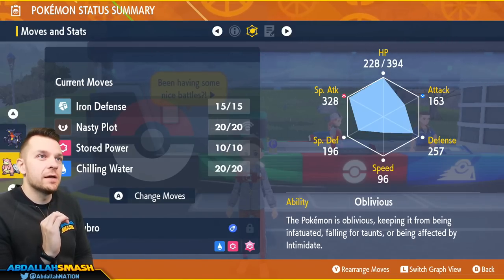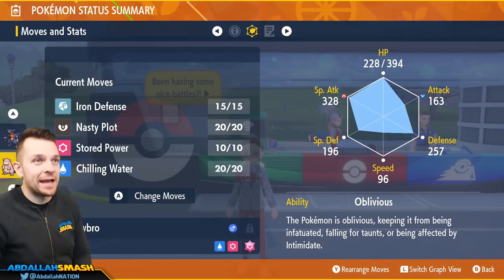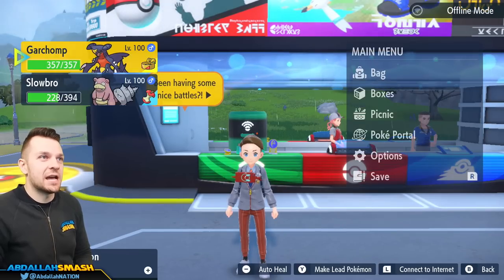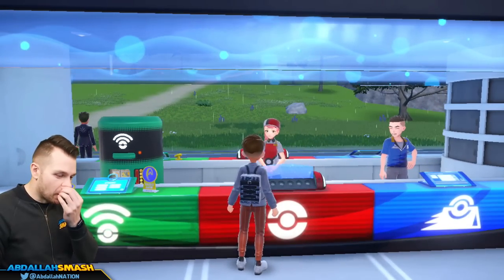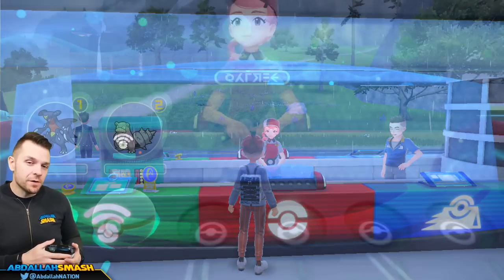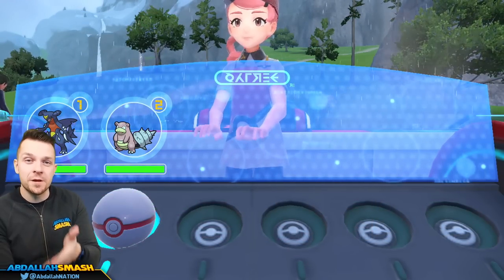We are fully EV trained in Special Attack and HP with a little more in Defense, Leftovers equipped. At level 100 that's going to be 394 HP, which is gigantic, 257 Defense, and 328 Special Attack — monstrous. Heal up and then we're going to find our Cinderace battle. I'll show you the strategies involved with getting the entire thing soloed with the computer partners, and you can use this to hard carry your friends.